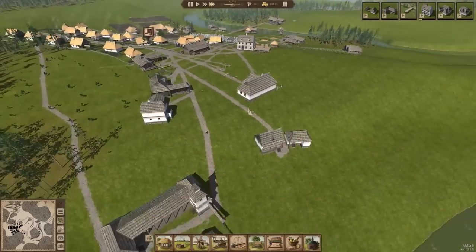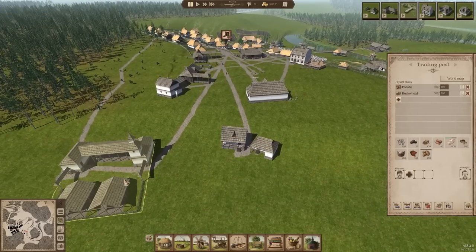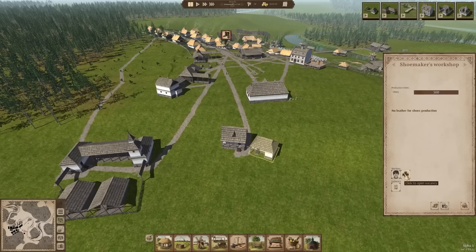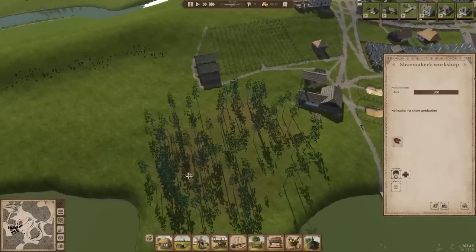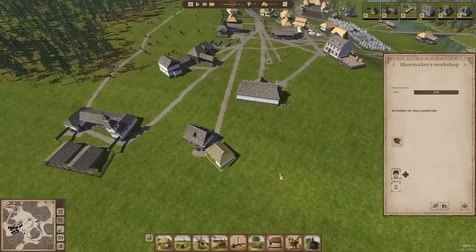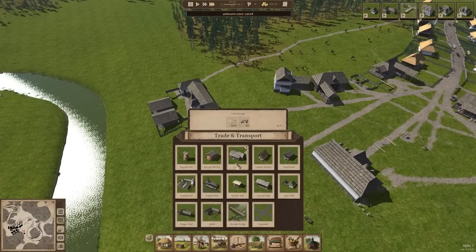I know you're not complaining about shoes — we can actually make those now. Oh, we're out of leather? No, we're not — we have 350 in the trading post. Go get your leather, man. The game is paused — that's why you couldn't do that. Yes, supply your resources. Please walk all the way across town to get a cart. I guess that just means I should have a cart over there, doesn't it? We probably should have one right here next to the trading post.